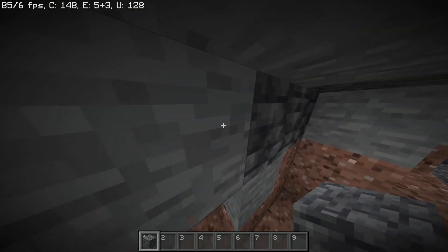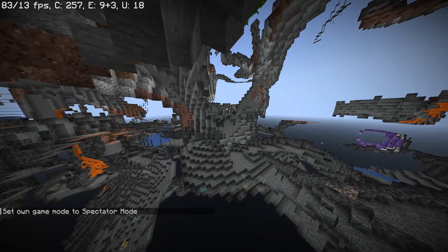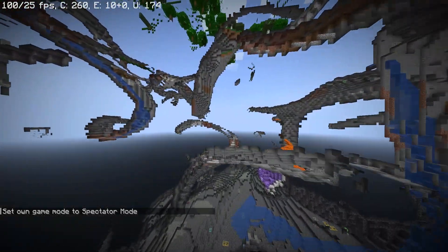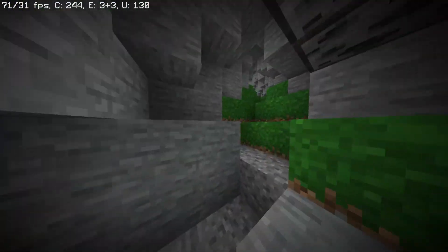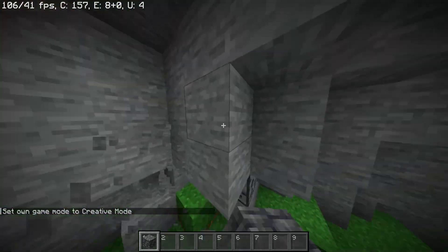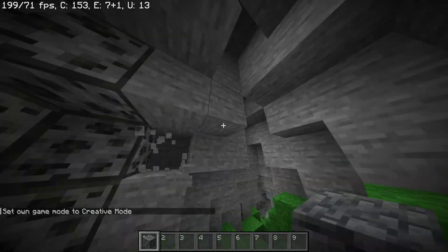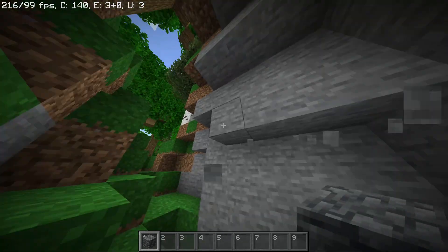If you go into spectator mode and find a small cave — I think this one will do nicely — you will find a small area inside of it, hollow it out, and make the area bigger, suitable enough for living size. Because we're claustrophobic, you don't want to be living in a tiny space.